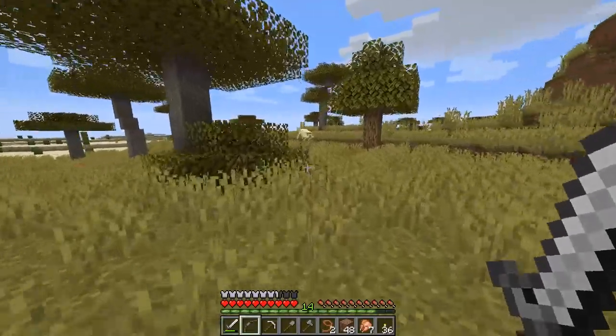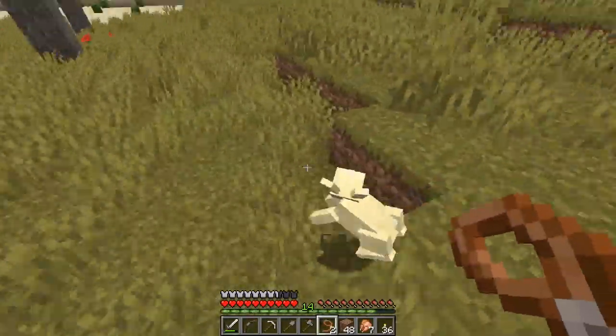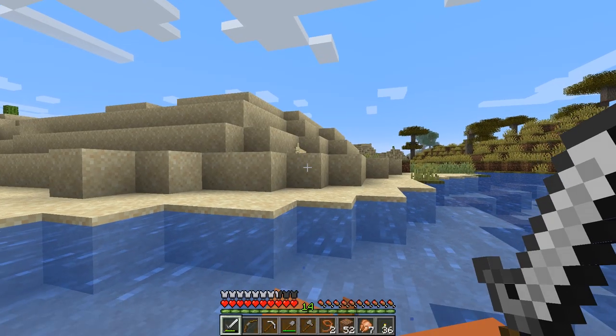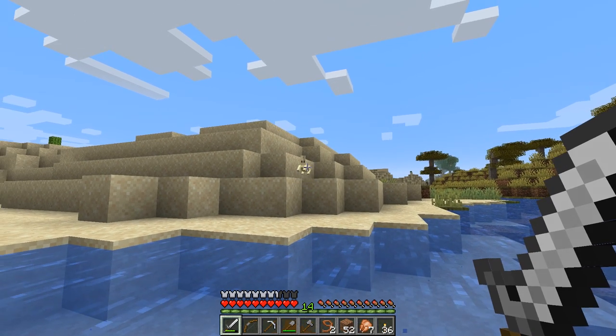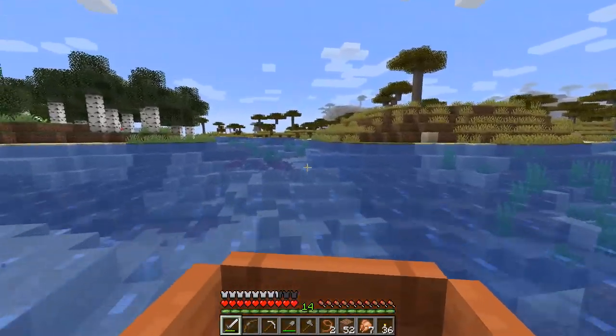Oh, look who we have here. Little bunny wabby. Get over here, you little stinker. This is the one we chased down on the first episode. Look at him, he's so fast. Let's bring you back to the desert where you belong. Oh, you're not working with the spy chickens, are you? I think he's a spy. Goodbye, little bunny. Have a nice life, and do not fraternize with the spy chickens. Anyway, I have freed the bunny.